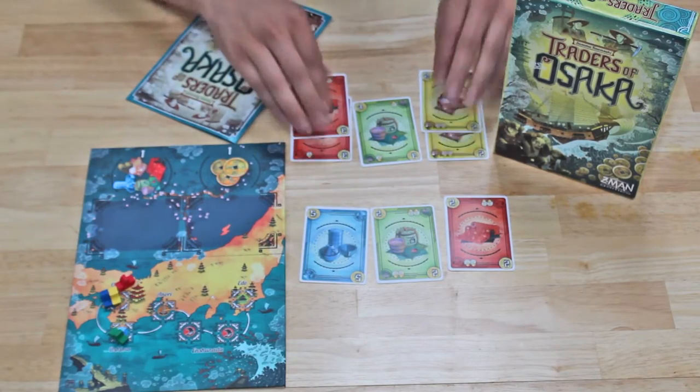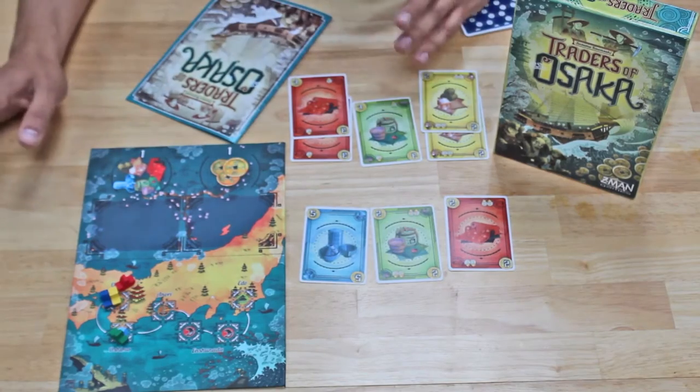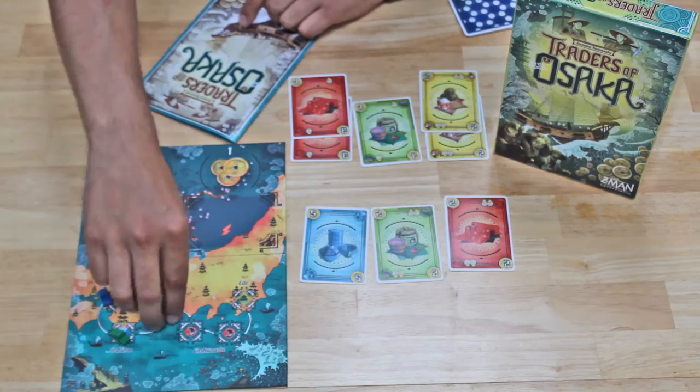For red and yellow, I purchased two goods each. Whether it's two or five, it doesn't matter — anything over one will move the ship two spaces. So both of these are going to move two spaces.